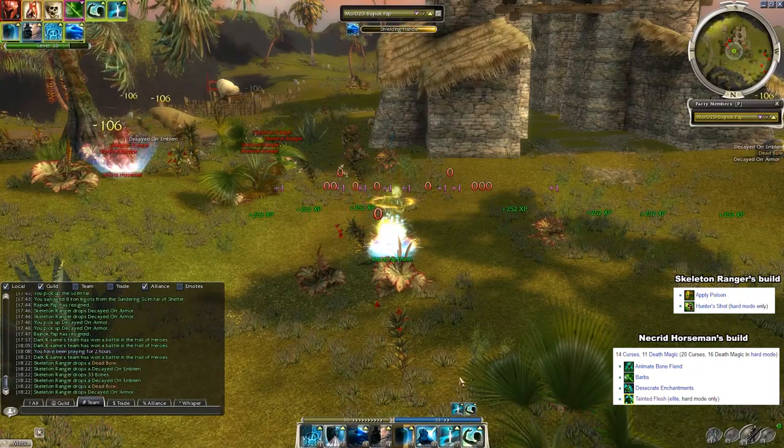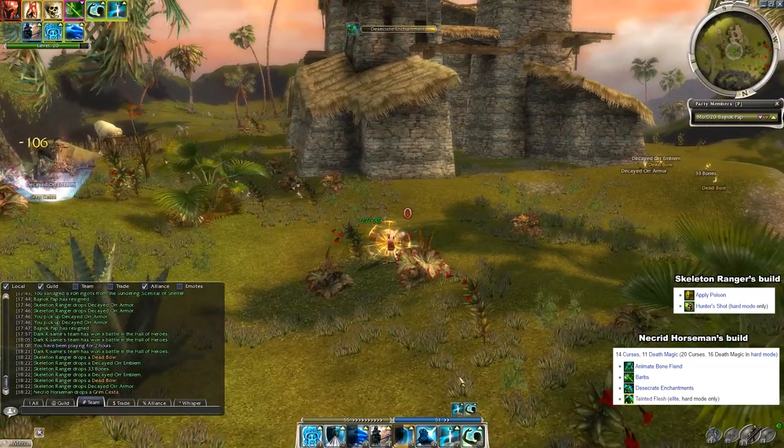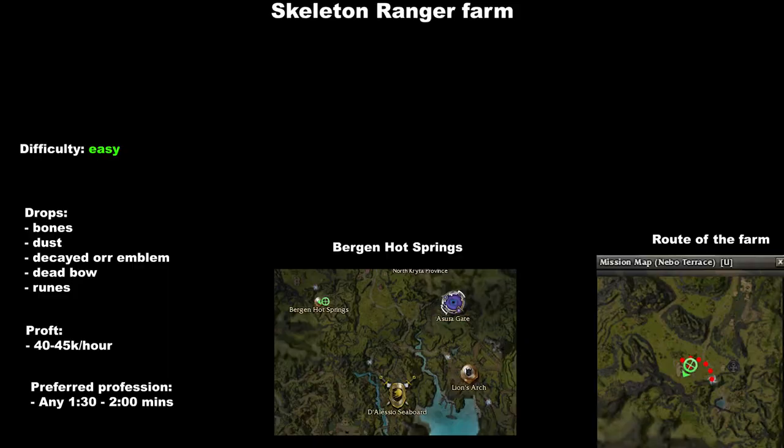There are a total of 16 mobs: 15 skeleton rangers and 1 Necrid Horseman, and if you do the same as me you can achieve sub 2-minute runs. About the drops: these undeads drop a lot of bones, rarely dust too, then we get unid golds, mostly deadbows — those are quite common, I got like 1 every second run — and of course we get Decay Door emblems, those can be traded for consumable points during events, and occasionally runes too.